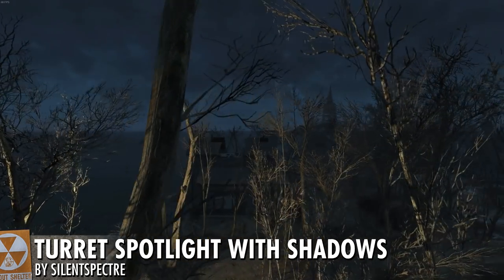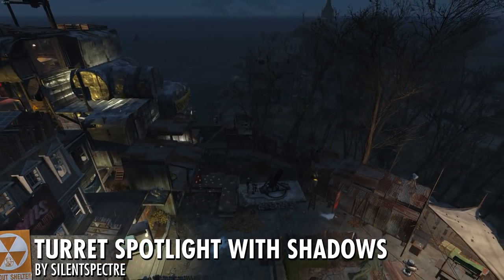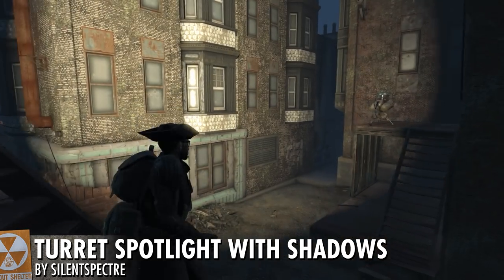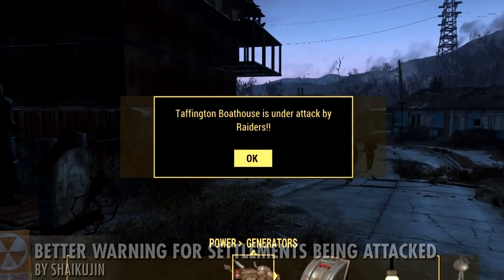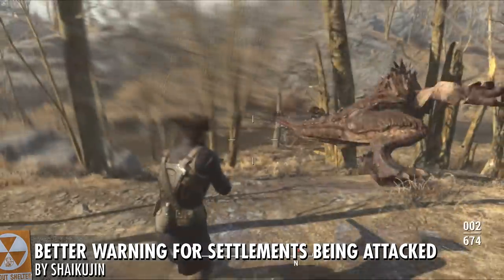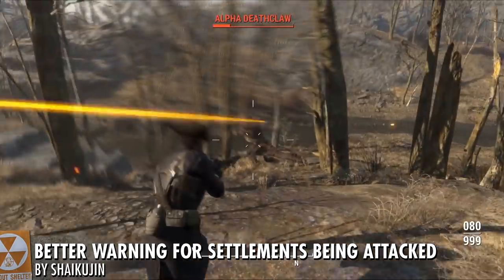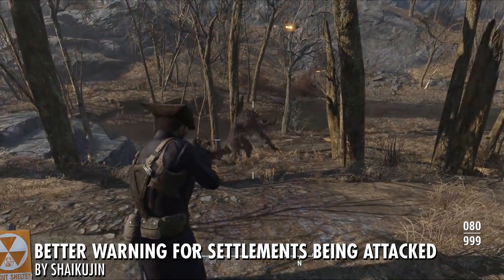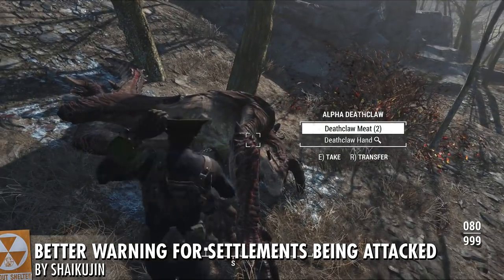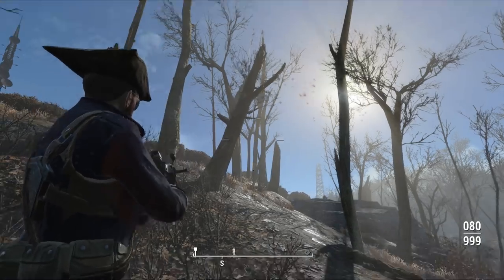I'm also using Turret Spotlight with Shadows by Silent Spectre. This finally gives those defensive spotlights some nice reach, brightness, and shadows. This extra brightness and shadows will affect your FPS just a bit, so use with caution, but I highly recommend it — it's well worth the performance hit. If you don't feel like wasting resources repairing damaged settlements you didn't realize were under attack, check out the Better Warning for Settlements Being Attacked mod. This makes it so that when you get a mission to go protect a settlement, it pops up with a box where you have to hit OK to make sure you actually see it.